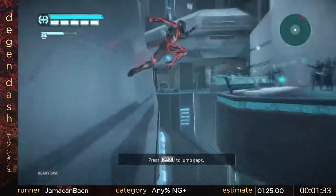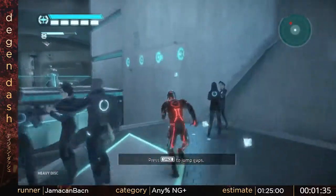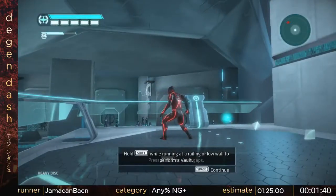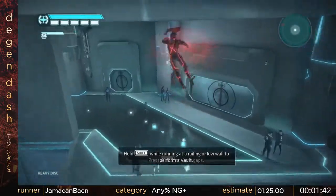Here we're about to do a slow-mo skip. The wall normally slows you down, but if you drop really low below it, then it won't do the slow-motion effect. Just a small optimization, but nonetheless.